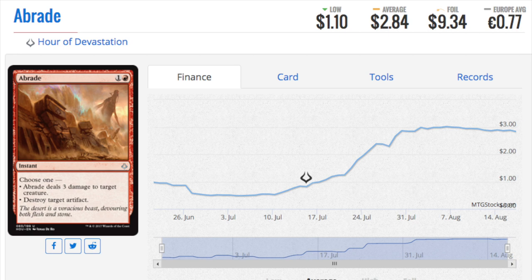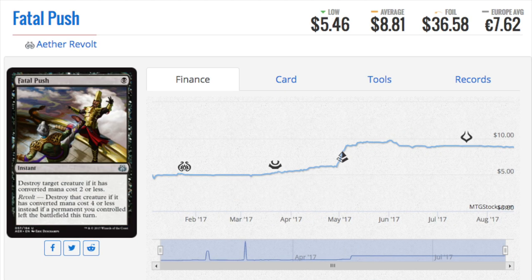The number one played card is Abrade. It is a one-red choose one: it deals three damage to target creature, or destroy target artifact. Very good against vehicles — we know there are pirate ship vehicles — so this is great instant speed removal. It's no wonder it is now a three dollar card for an uncommon. Very, very difficult to be three dollars as an uncommon; you actually want to see this uncommon more than most rares in the Hour of Devastation set.